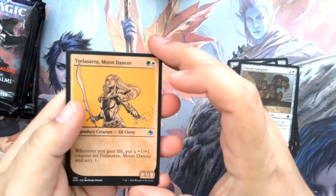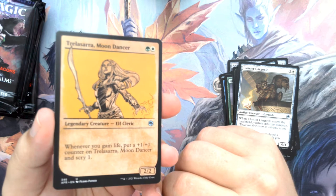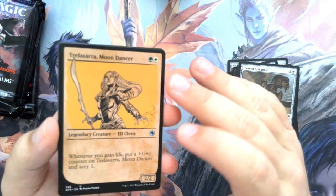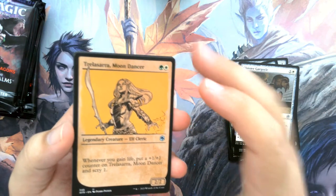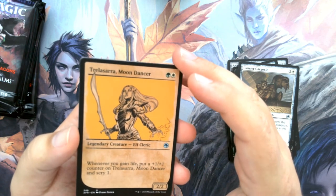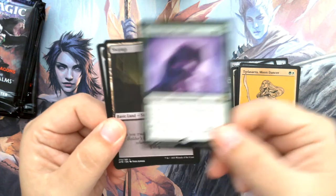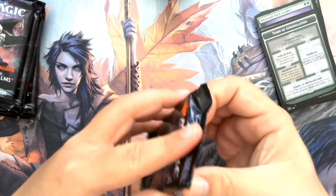Cloyster Gargoyle. And here we go — this is what's called a showcase card that Magic's been doing the past year or so. They're really nice and they're different for every set. For this one, we've got creatures that are made to look like the old school Monster Manual. That's one of the reasons I wanted to pick these up — these cards look amazing. This is Trellisara Moondancer. Very nice. And our rare is Werewolf Pack Leader. Looks like I might be making a Pack Tactics deck with this set, depending on what we get.